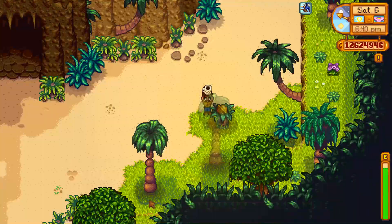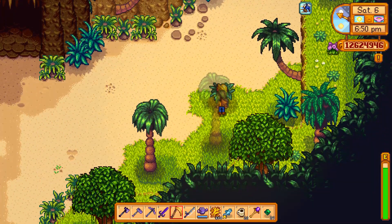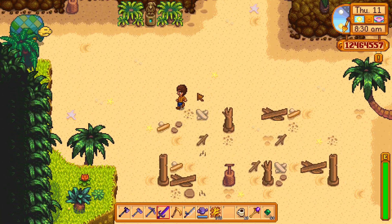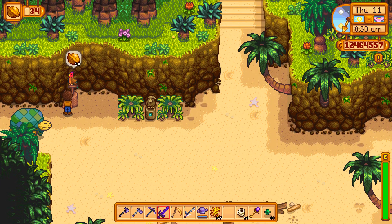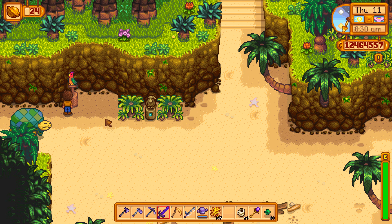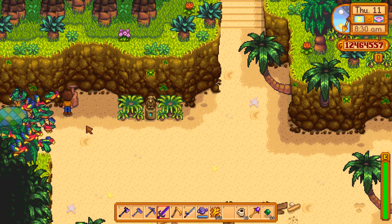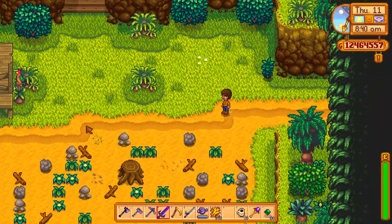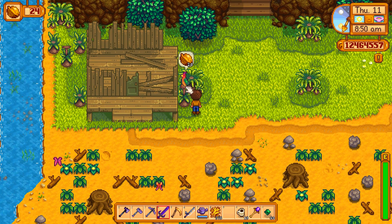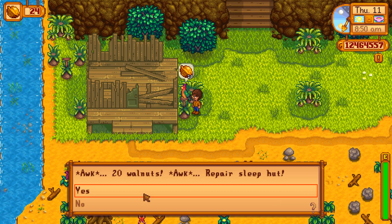In various places throughout the island you're gonna see parrots perched asking for walnuts. If you deliver the agreed upon amount of walnuts to that area, it's gonna unlock that specific area — and getting to your remote farmhouse on the tropical island is no different. You're gonna talk to a parrot, give up the walnuts, and that's gonna unlock access to the property. Once you get to the property, there are more parrots demanding more walnuts, but you can get this thing up and going.